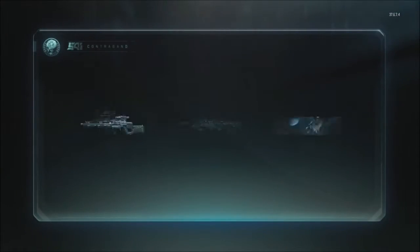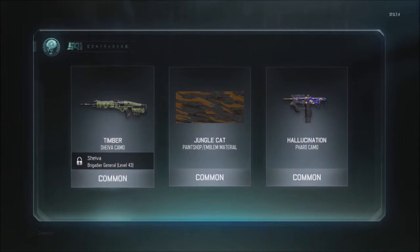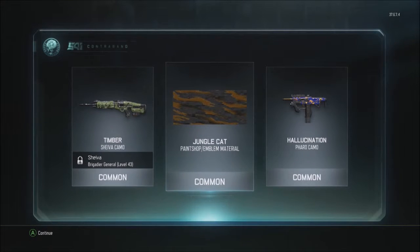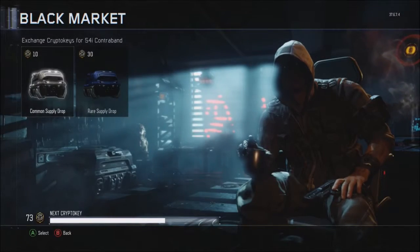Pretty common stuff — Timber Shiva camo again, I swear I just got that. The jungle cat paint shop, that kind of looks pretty cool actually, and then hallucination for the Pharaoh. Coming into our fourth one now.